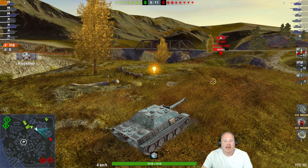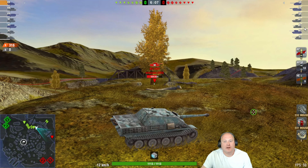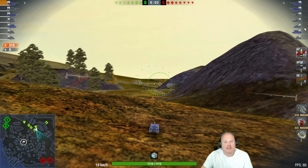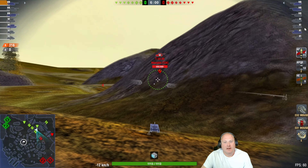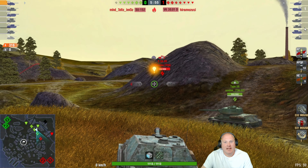It's so interesting. The SU-100Y is the first tank spotted — one of the slower TDs out there. Gonna be interesting. Where is the rest of the team? The T-34-85 has tucked himself up nicely, hiding.